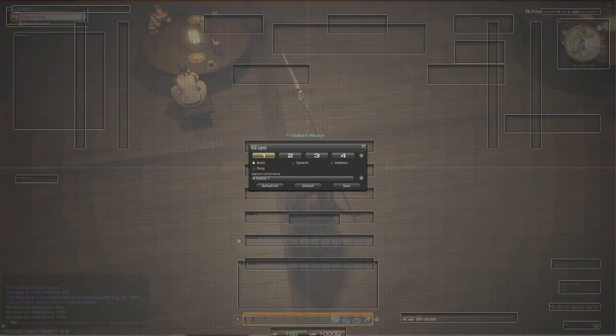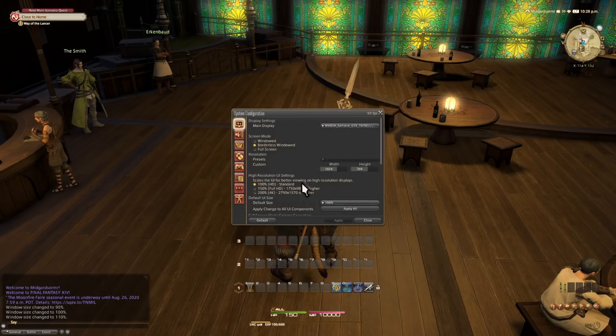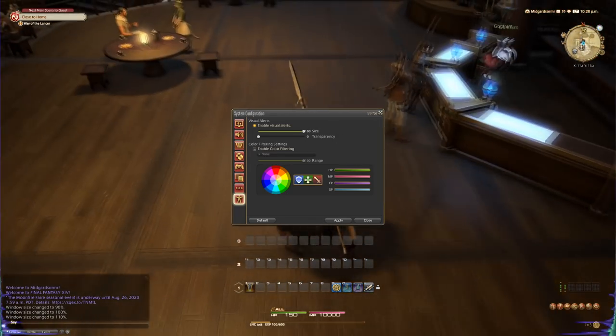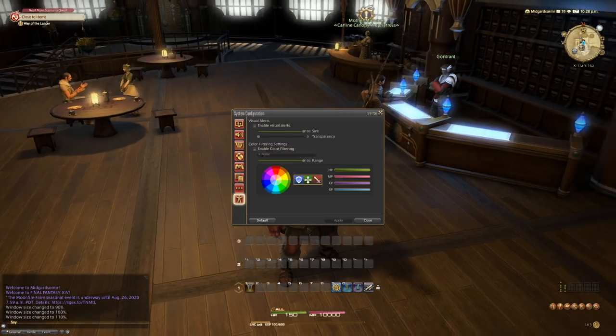One special note: back in system settings, the final section is accessibility settings. There are some mechanics in the game that are based on sound. Visual alerts will add indicators to these attacks, which will help out the hearing impaired. We also have colorblind filtering — don't try these out if you aren't colorblind in any way, as some of the settings hurt the eyes to look at. But if you have issues with colors, try them out. They might be helpful to you. Be sure to post on the official forums with any other accessibility needs you might have.